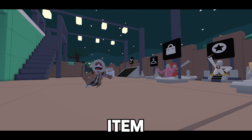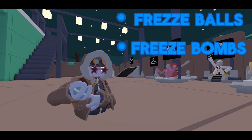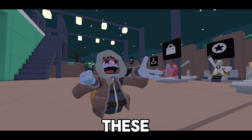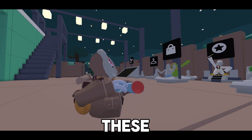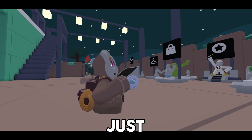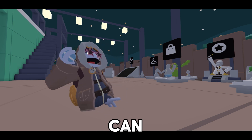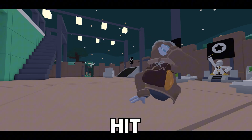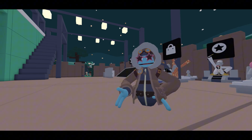Next are freeze bombs. Next are freeze balls — people can use both of these. This one can stick to other people and it takes a minute. Freeze bombs can be used to hit people and they'll automatically freeze, like that.